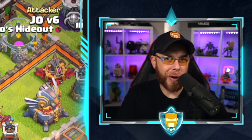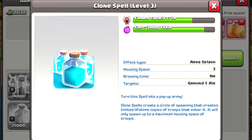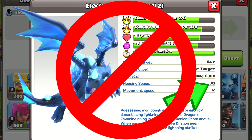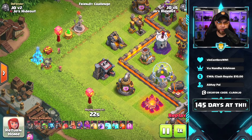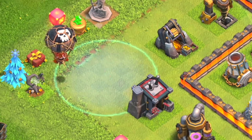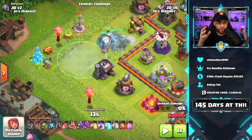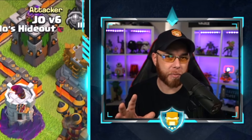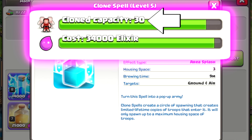The clone spell clones troops, but each level has a maximum housing space capacity it will clone up to. The level 3 clone spell has a maximum capacity of 24 housing space. With a single balloon worth 5 housing space, it hits the clone spell and reproduces four times — four clones — equaling 20 housing space, which is within the 24 cap. If the cap were 25, we'd get five balloons instead of four.